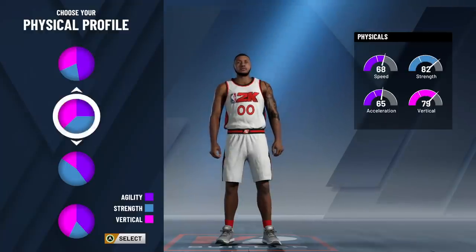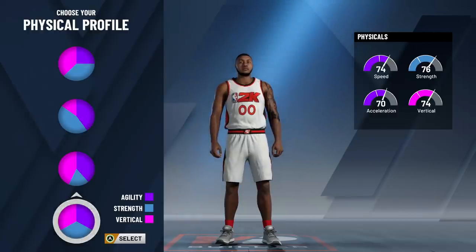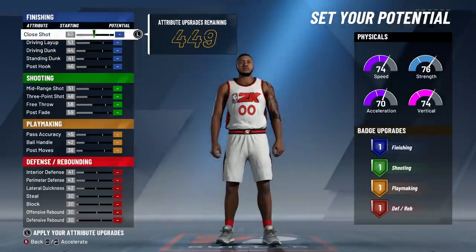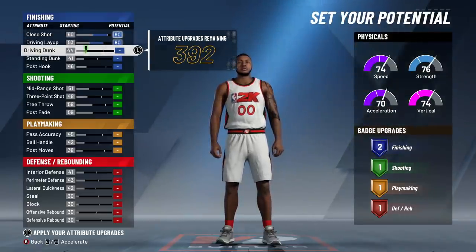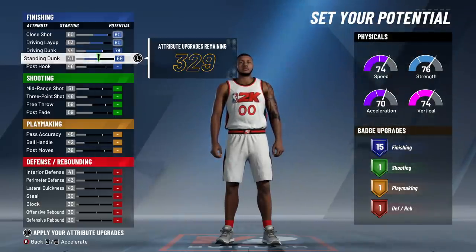Now, Carmelo Anthony's physical profile — we're going to go balance, because Melo has to have that strength. By picking balance, you're going to have a very Carmelo Anthony-esque speed, vertical, acceleration, and then a high strength rating, which is perfect. Now the ratings — this is a very offensive-minded build because it's Carmelo. So we're going to max out close shot, driving layup, driving dunk, and standing dunk. This is going to give you 15 finishing badges, which is a good amount for this build.